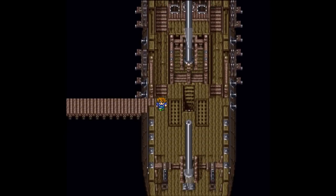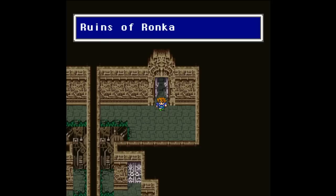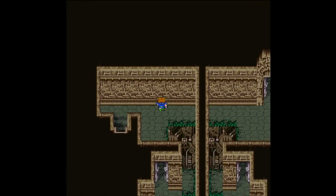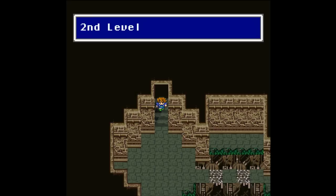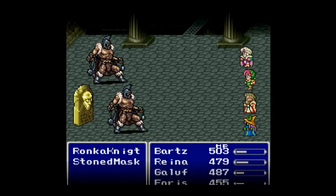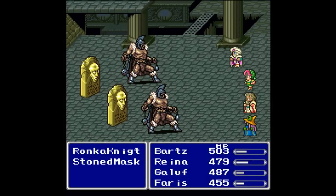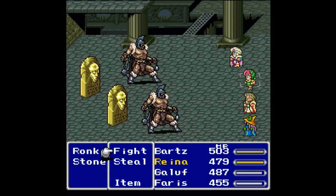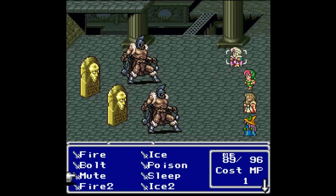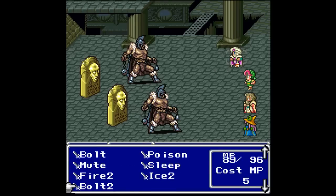We've made it inside — we run faster when we have a Thief! We've made it to the Ruins of Ronka. Now that I have a Thief in my party I no longer have to worry about finding secret passages — they just appear to me, like these right here in just the second room. There are new enemies and we got a first strike, which is awesome.